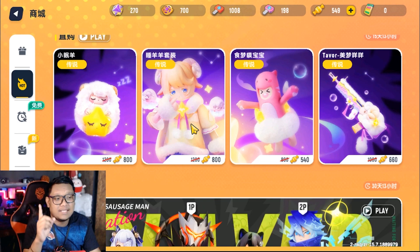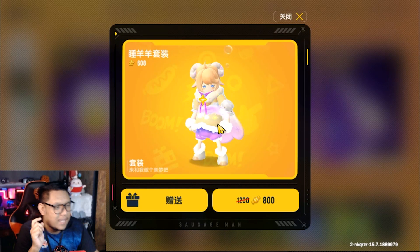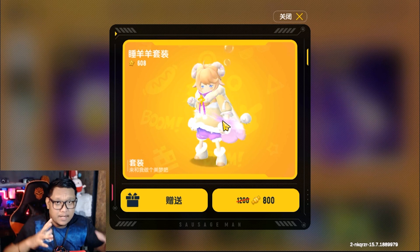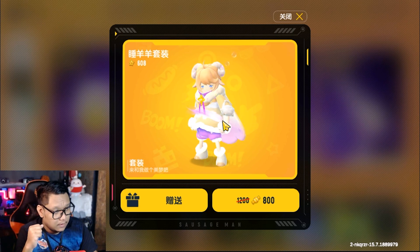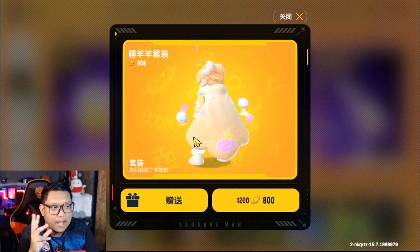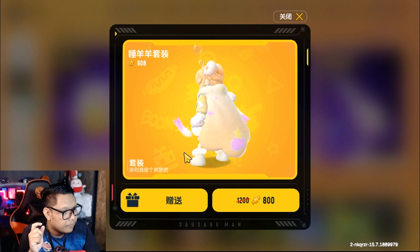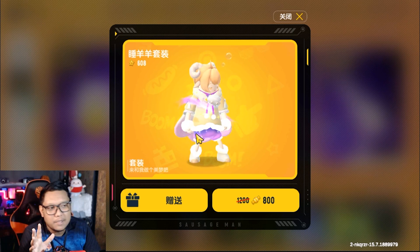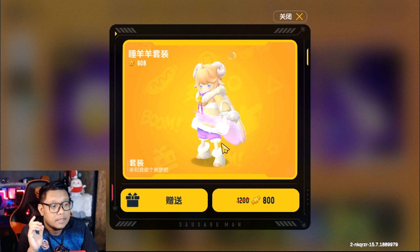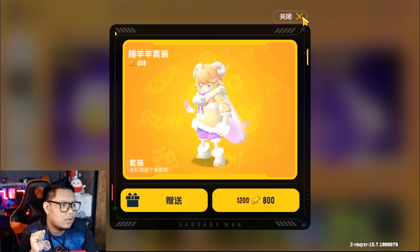Terus berikutnya ada skin set-nya guys. Kita lihat untuk skin set-nya. Lucu banget, ini domba ya. Kalau nggak salah di server Global itu ada skin domba juga kan, yang bener-bener kayak embel-embel gitu, warna putih ya, dan itu juga lucu banget. Di sini dia memakai jubah yang kayak tebel banget, kayak selimut ya. Terus ada ekspresi mukanya, ada animasinya, dia memakai tanduk juga. Sepatunya kayak gini, lucu ya. Kalian bisa mendapatkan point vest-nya 608 ya, kecil loh untuk skin set legend. Dan harganya pun di diskon, dari 1200 di diskon menjadi 800 candy.